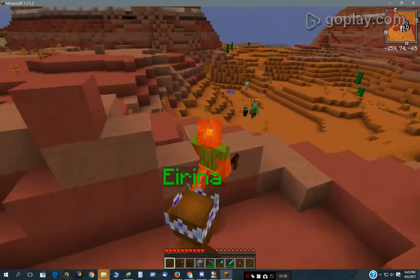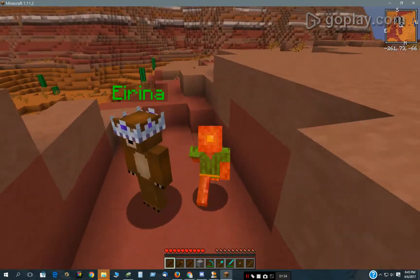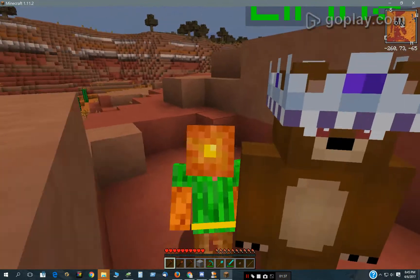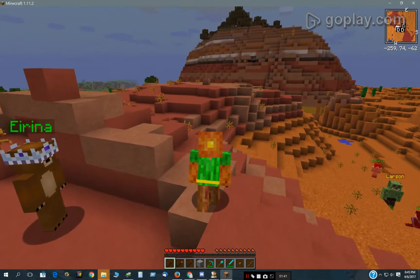I almost got away there. I almost got over that wall. If you were on the other side of that wall, you could get away. So the only way you can get away is if you start creeping, and then you can creep away finally.